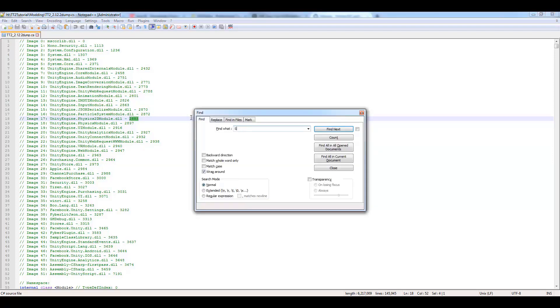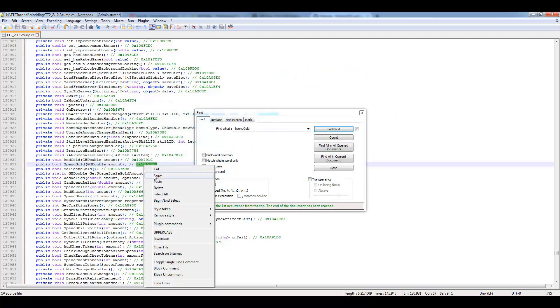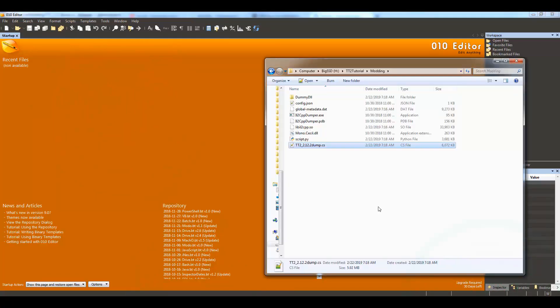Press Ctrl+F to open a find window and search for 'spend gold'. Press Enter and you'll jump to a line that says 'bool SpendGold_GH_GameHive_DoubleAmount'. If you hit Find Next again, you won't find anything else — that's the only one that exists. Copy that line.